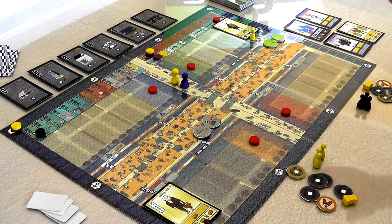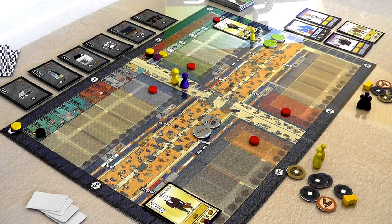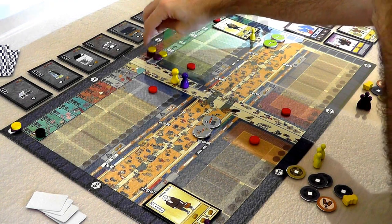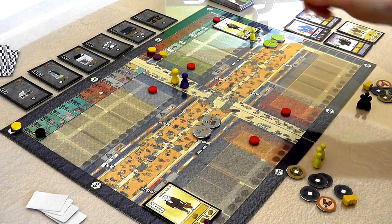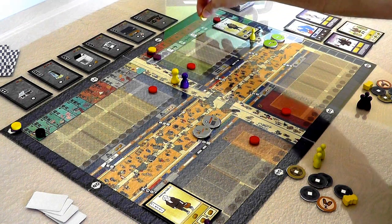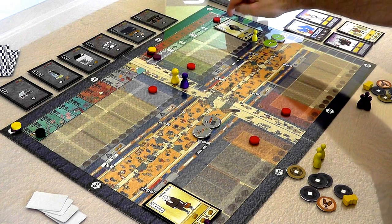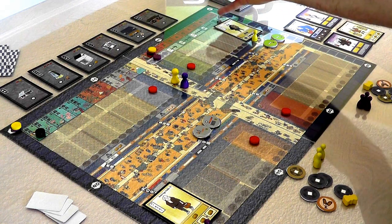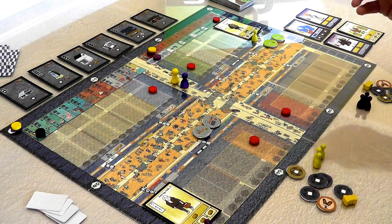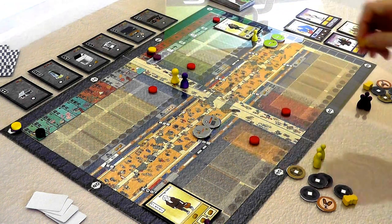The first thing that happens in a round is we determine who will be first player and how far they're going to move in the market. I am currently first player — you can tell because I'm at the top of the stack on the firefighting track. I take my little marker and can choose to move 1, 2, 3, or 4 spaces in the market. In a two-player game one space is blocked, so I have to decide among 1, 2, 3, or 4 spaces.